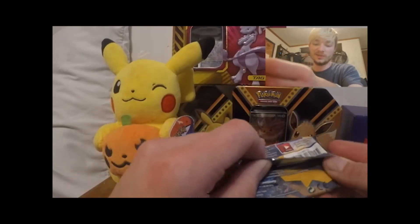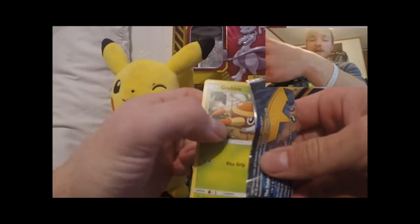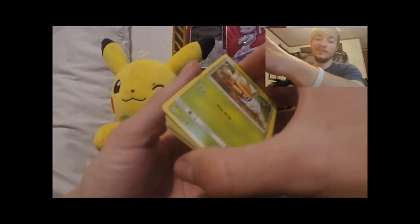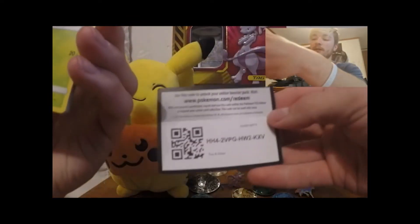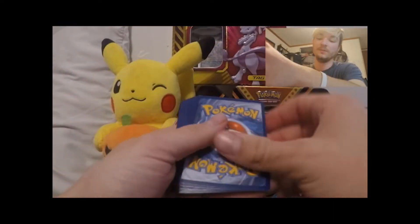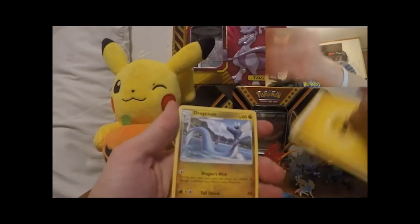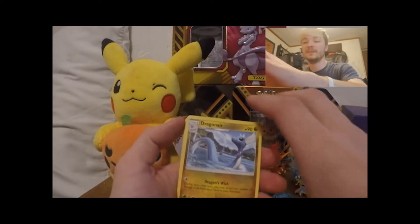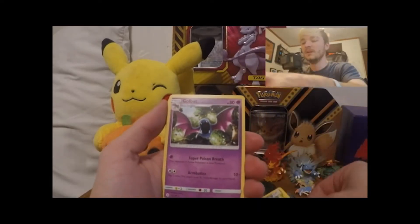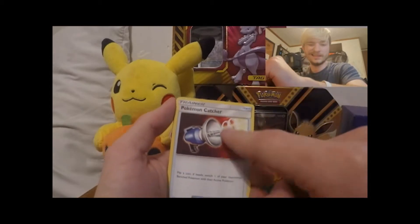We're going to open the Sun and Moon base set first. I believe the card trick for this is three — I'm not positive. There's the code card. Going to go with four — I changed my mind, it was four. Here we go. There's a Dragonair, that's actually a pretty cool card. We'll take that. There's a Golbat, and a Pokemon Catcher — one of these sets has a gold Pokemon Catcher and I'm not sure what set it is.